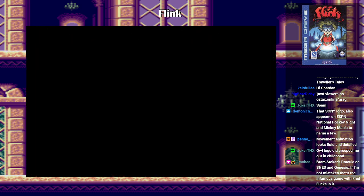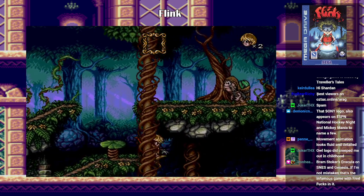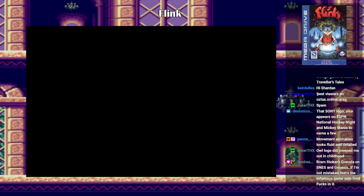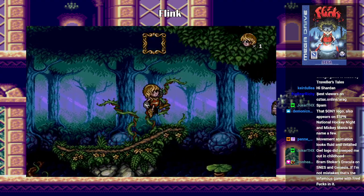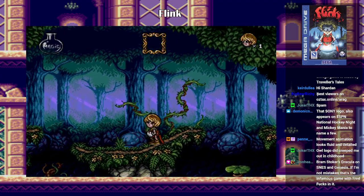I'm dead. They put a platform there that's just there for the sake of you dying when you walk on it. What if I just hold the jump button? Okay, that's actually a better way to handle the trampolines.